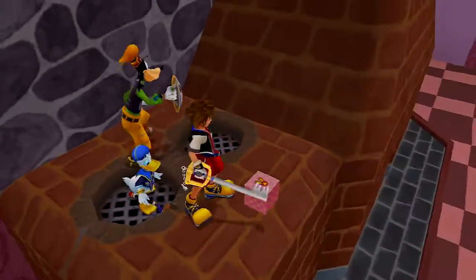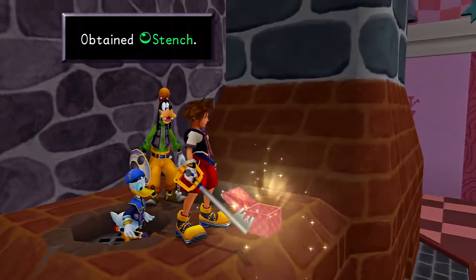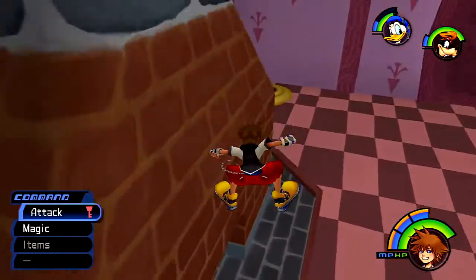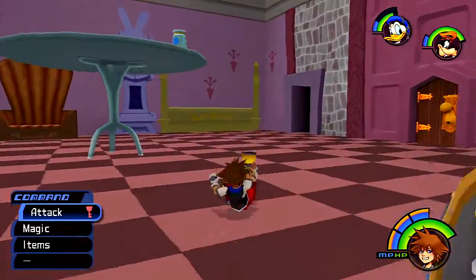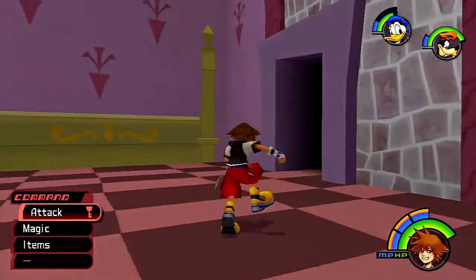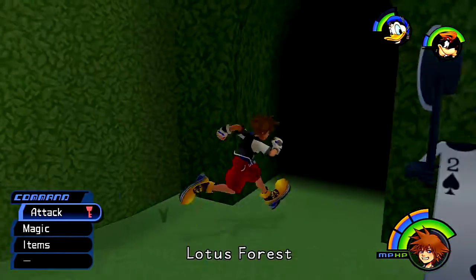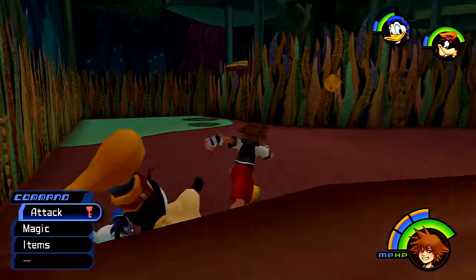Alright, we drop down. There's the second bit of evidence right there — the stench. You can actually see that when you come in, which is pretty interesting. So we want to head back to the Queen's Castle and back into the Lotus Forest. The Lotus Forest is basically how you get into all the different areas of the Bizarre Room — there are different entrances, but there are also different orientations of the room.